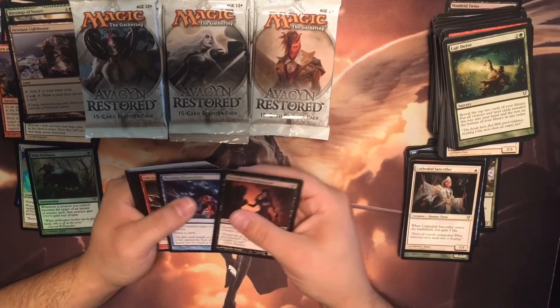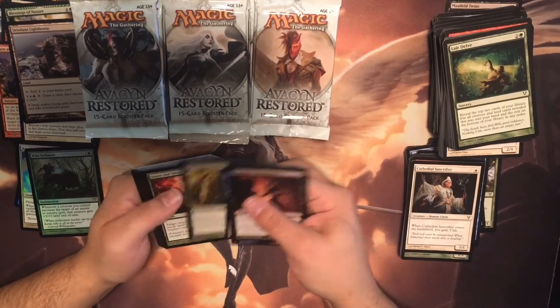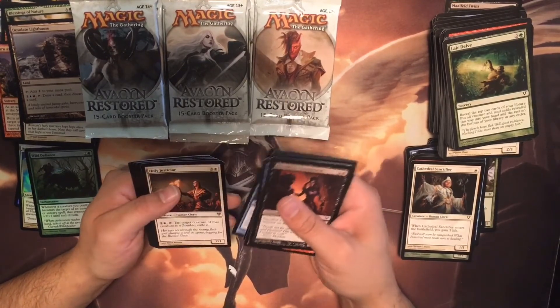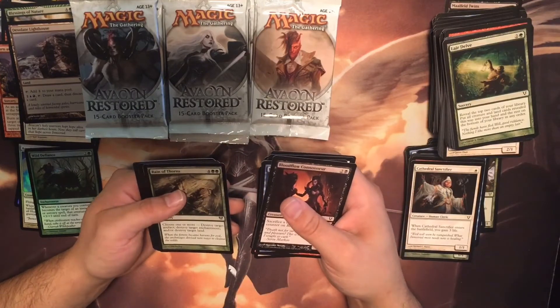Bluffalo Connoisseur, Fitting Distraction, Seraph, Abundant Growth, Mass Appeal, Holy Justifier, Rain of Thorns.